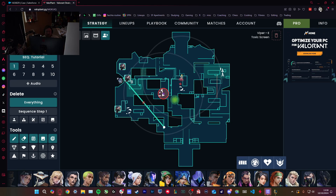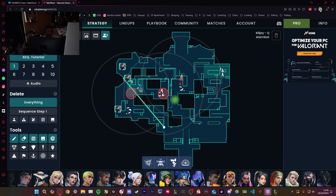The reason for that is B is very easy to stop plants with KJ mollies, Viper mollies, Viper store. Just spamming from snowman — taking yellow isn't particularly easy, you have to worry about orange people. Going mid isn't particularly easy because there's a lot of places defenders can stand. A is typically the best and you'll see a lot of pro teams just exec A every round because the rest of the map is a bit of a horror.